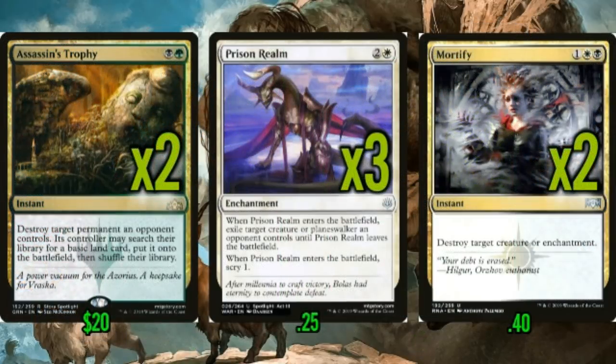A lot of the rest of this deck is removal. We're playing two copies of Assassin's Trophy, three copies of Prison Realm, and two copies of Mortify. Mortify is really important right now because Fires of Invention might be the best deck in the format — it's either that or the sacrifice deck. Having a main deck enchantment answer is nice, so I think Mortify is the right call. Prison Realm takes out planeswalkers and big creatures. Assassin's Trophy just takes out anything. Between these three cards and our sweepers, we cover the field really well.